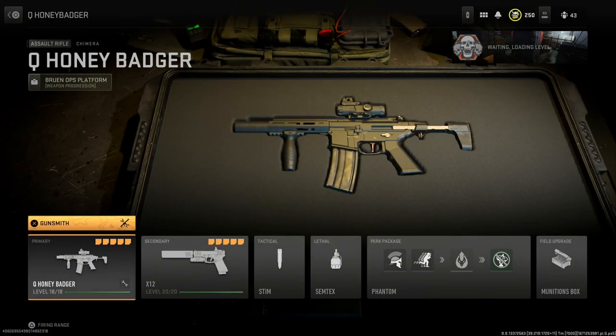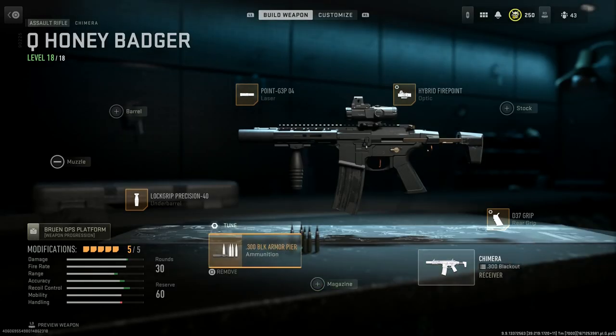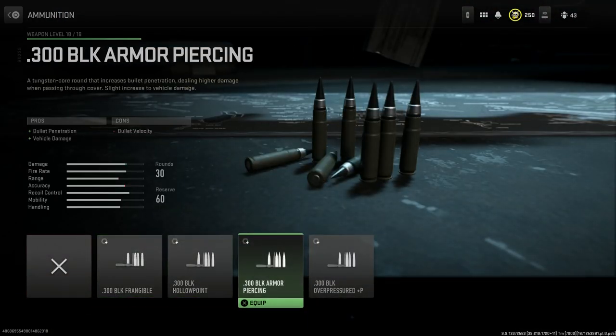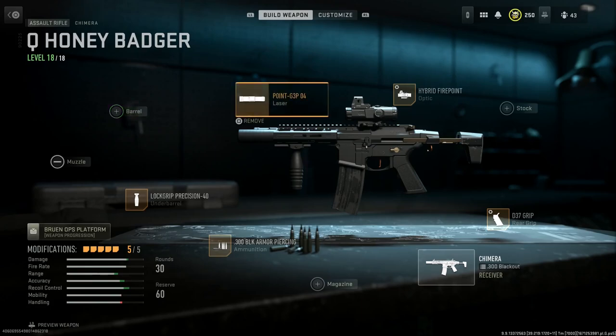Moving on to the Q Honey Badger build — a little different from the one I showed the other day. Someone in the comments asked if we could make something similar to the LVA W, one of my favorite weapons from MW2019. This is still a Honey Badger, but to make it as close as possible it would be pretty much this build with the TRX stock. The handguard and receiver don't really look like a Sig, so we're going with an LVA W-inspired build using the Q Honey Badger with the base barrel, which comes with a suppressor built in.